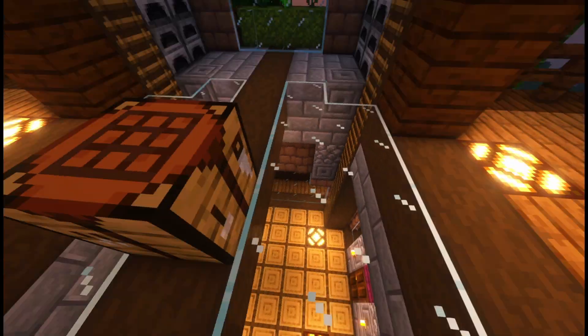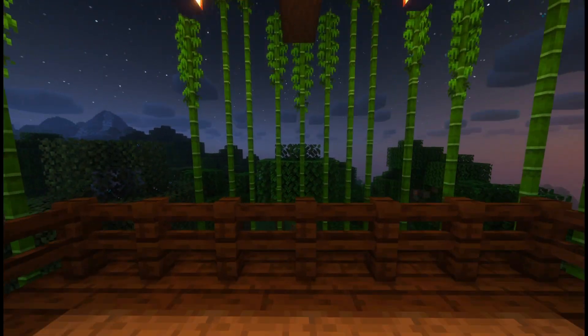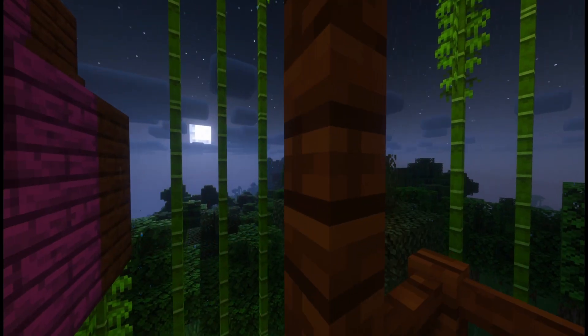This is technically the second floor — the real area where you can walk around. This is the back balcony, which is pretty neat. You can see the mountains over there.